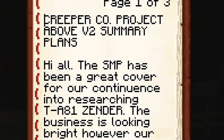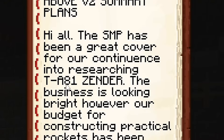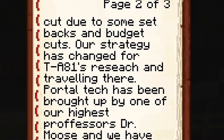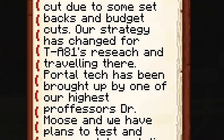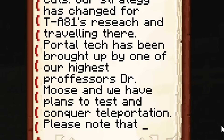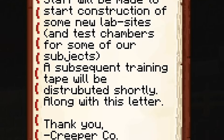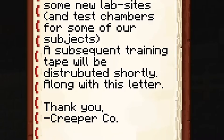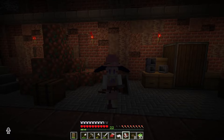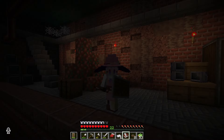Creeper Co. Project Above V2 Summary Plans. Hi all. The SMP has been a great cover for our continuance into researching TA-81 Zender. The business is looking bright, however our budget for constructing practical rockets has been cut due to some setbacks and budget cuts. Our strategy has changed for TA-81's research and traveling there. Portal Tech has been brought up by one of our highest professors, Dr. Moose, and we have plans to test and conquer teleportation. Please note that staff will be made to start construction of some new lab sites and test chambers for some of our subjects. A subsequent training tape will be distributed shortly along with this letter. Thank you, Creeper Co. It seems like this Creeper Co. is the ones responsible for this abandoned facility, and it seems like they were building rockets to acquire some sort of precious resource. Not that it's really relevant to me - I'm just kind of here to utilize their tech.